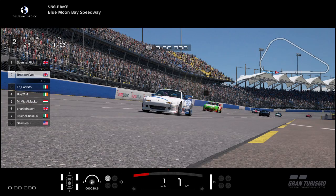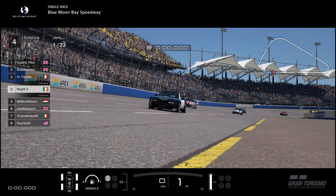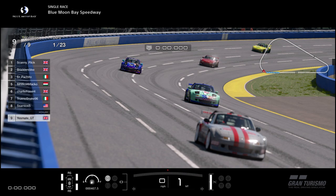In 2nd place is Branders V, with 3rd place being Championship Leader Pakito. In 4th place is Ross 21, and then in 5th place in the foreground is Mr. Mickey Amatko. In 6th place there is Charlie Fraser, 7th place with the blue car being Truany Snake 96. In 8th place in the red car is Samios, and then at the back in 9th is Yesmate GT.